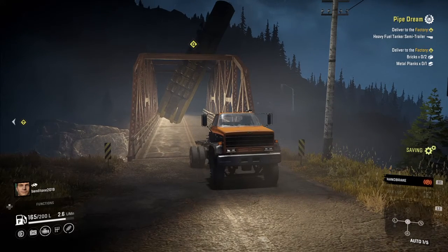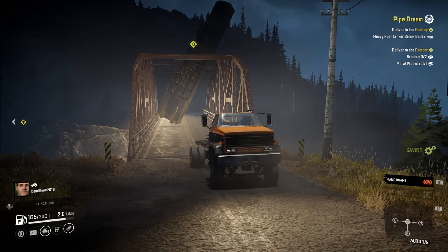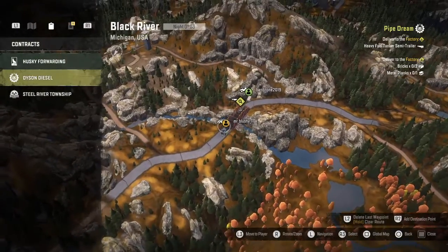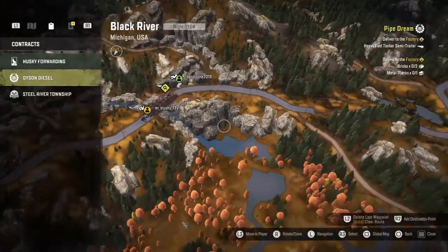Hey guys, it's gonna be another short video but this is another bug for the pike dream. You have to bring the heavy fuel tanker semi trailer past this bridge — I'm gonna show you on the map here — you gotta make it across this bridge.